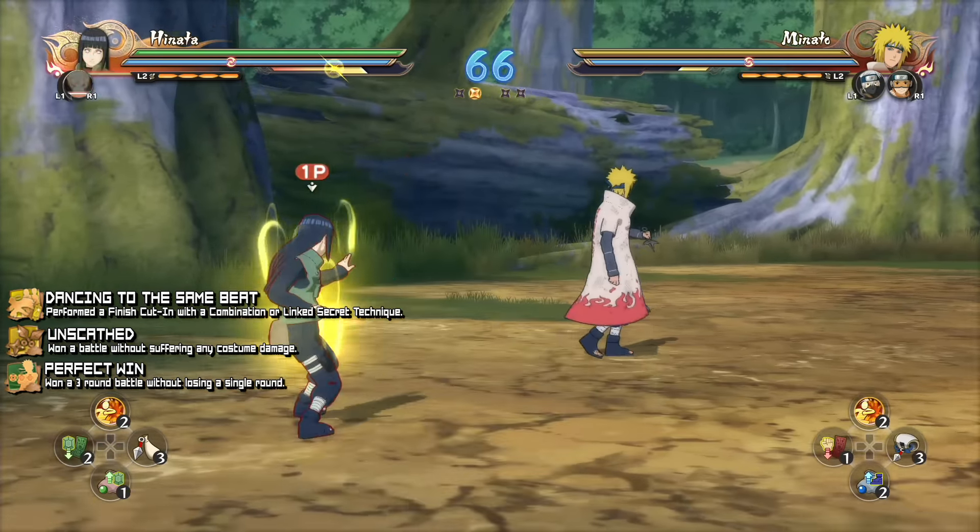On this second battle, finish the opponent in the first round and take them really low in the second round. Fill up the storm gauge again by switching characters, then pick up player 2's controller and deal some damage to your main character to the point where you can awaken. Once the storm gauge is full and you've received enough damage to awaken, charge up your chakra and your whole team will go into awakening mode — a linked awakening. Finish off your opponent in this state to get both 'Forbidden Power Release' and 'Full Power Teamwork.'